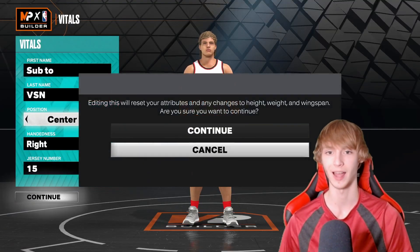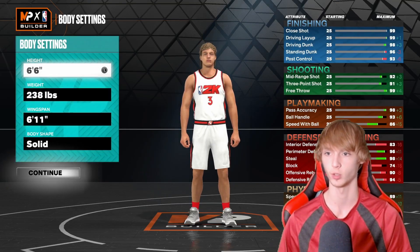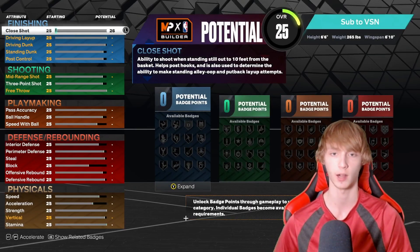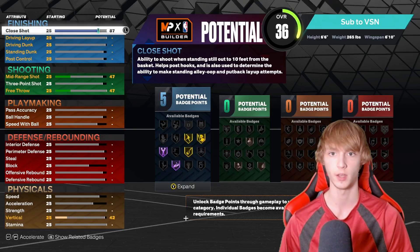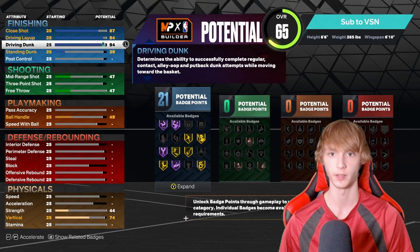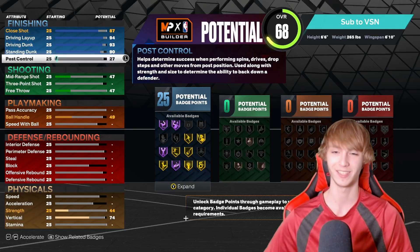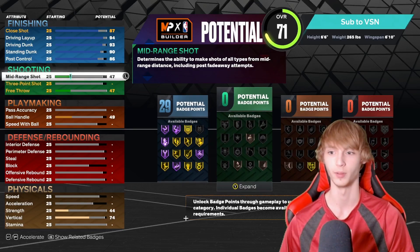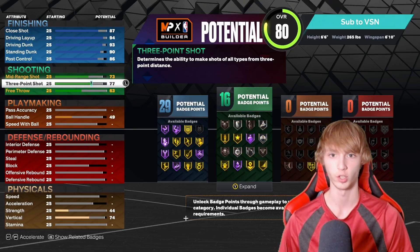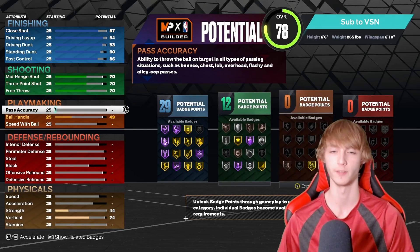Next up, let's go with Zanos, also known as Zion Williamson. Power forward, jersey number three. Height 6'6", weight 265, wingspan 6'10". For attributes: 87 close shot, 94 driving layup, 93 driving dunk, 90 standing dunk — he's got a lot of good finishing, obviously it's Zion. 86 post control. For shooting: 70 mid-range, 70 three-pointer, and also 70 free throw — 70s across the board for shooting.